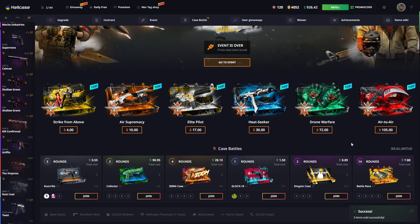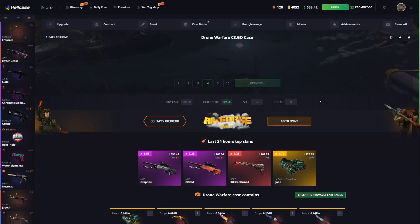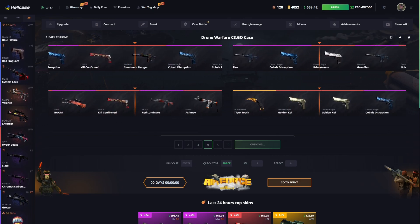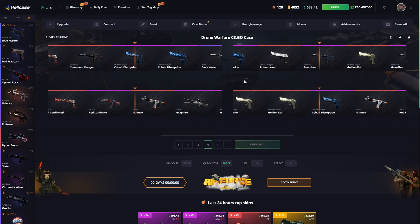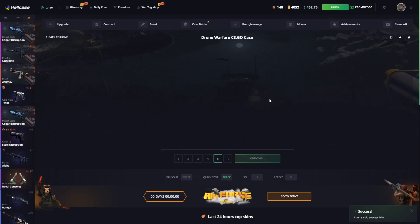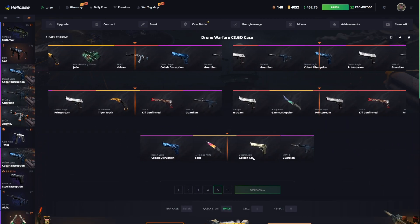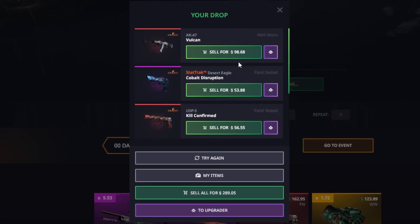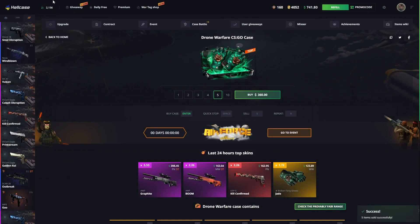Maybe I should not have done this — not sure what the ROI is gonna be but 240 could have been worse, could have been better. Let me quickly dabble into some event cases too. I don't think we've given this event all too much love — we've had some really good pulls when we started but that was about it. Giving it five and moving on — Drone Warfare. That Vulcan looks really really good!